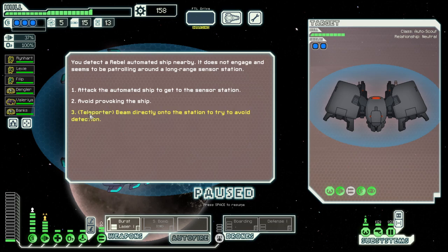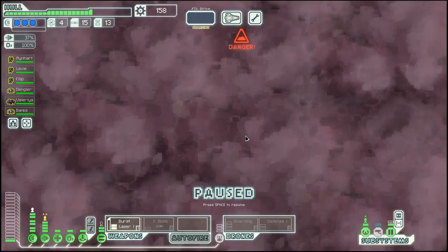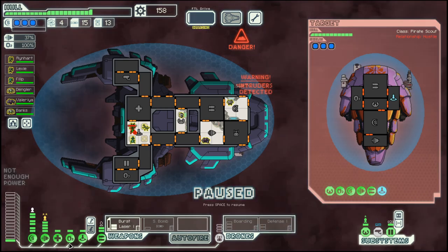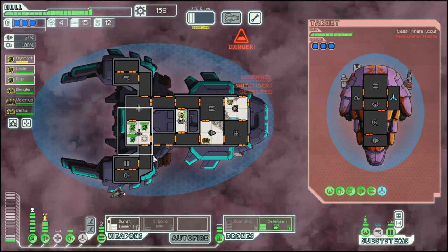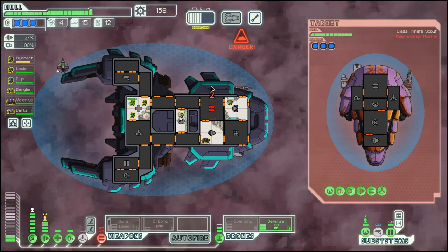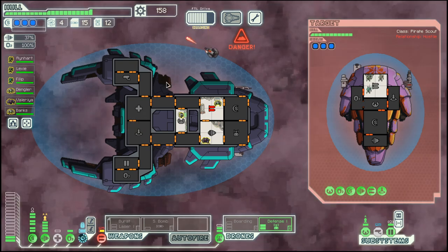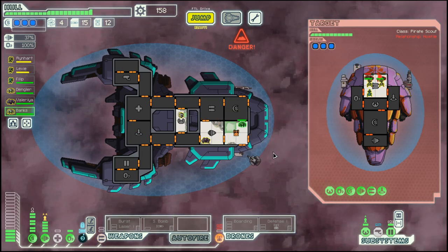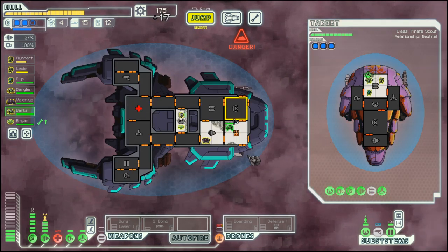I'm a bit tired of fighting automated ships, so let's use the teleporter here. This will get us the map of this sector and we will attack this ship. They will board us, we will kill them. We don't need the weapons there, but we do need the drone control. And they are gone.